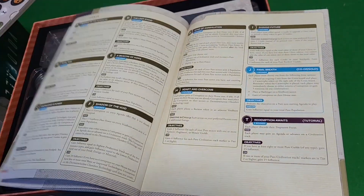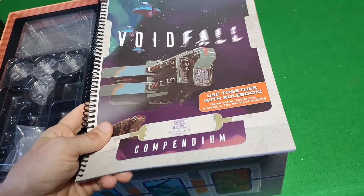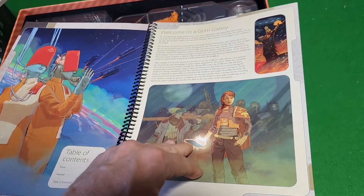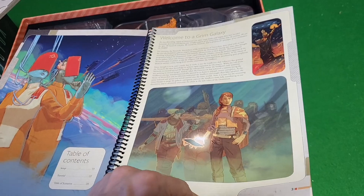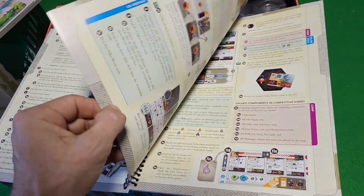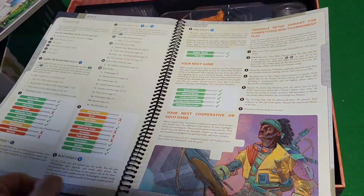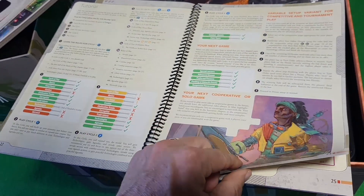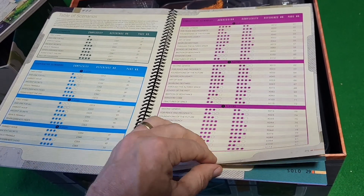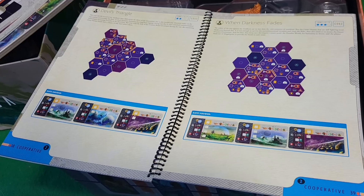Galactic event cards — everything is covered here. The manuals alone are impressing the snot out of me. There's a compendium used together with the rulebook, and there are like 58 scenarios with tons of asymmetric factions. There's a 'Welcome to a Grim Galaxy' intro, a menace-from-beyond section, game setup, tutorial, and scenarios with aggression levels. The scenario names — Devil's Triangle, When Darkness Fades, Kingdom Come — sound like heavy metal band names.